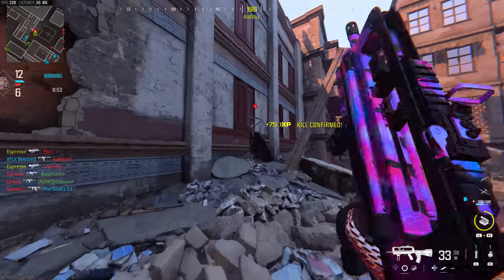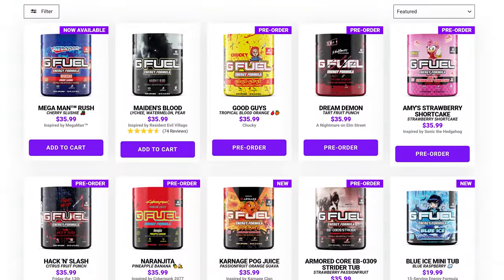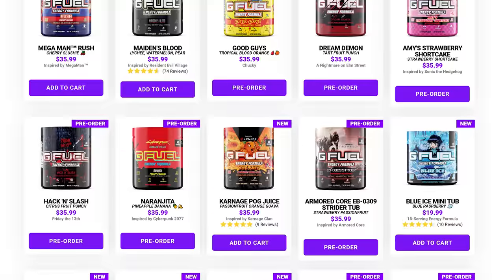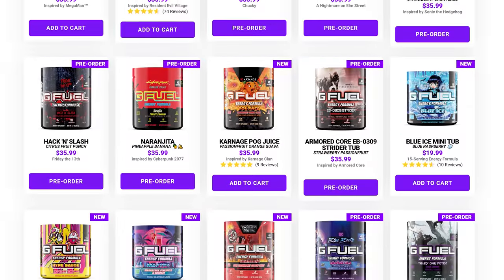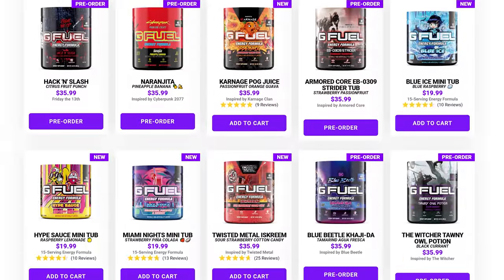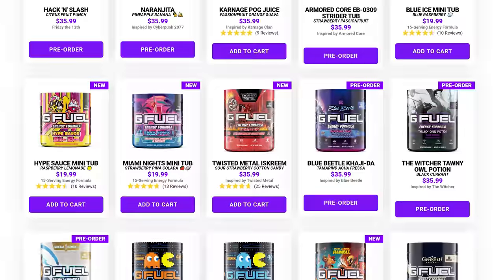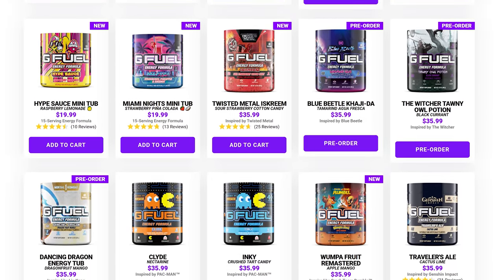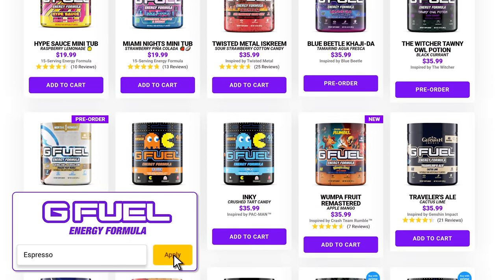Those are my top tips for launch on how to do better and immediately improve your game. Before we wrap up, make sure to check out GFuel — code ESPRESSO gets you 30% off your entire order to fuel your COD grind this season. Highly recommend flavors like Morbius Nectarine, Hype Sauce, Pink Drip, Strawberry Banana, and Team of Carnage's Pog Juice flavor — I'm actually drinking that right now as I record this.